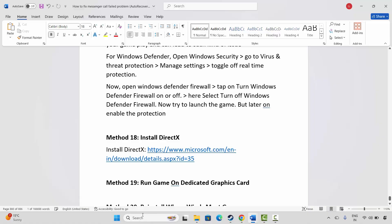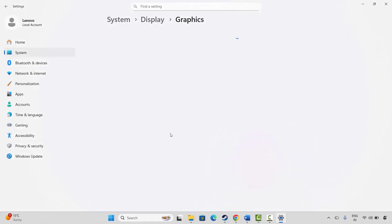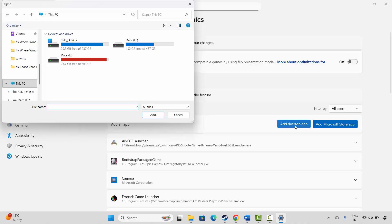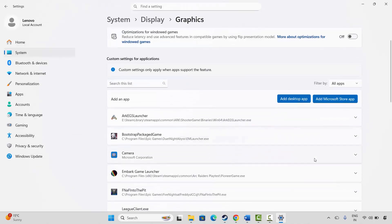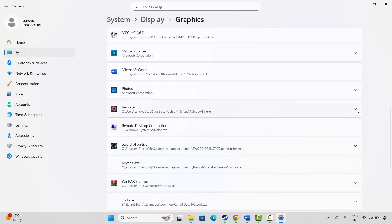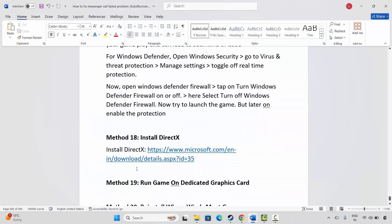If not, the next method is to run the game on the dedicated graphics card. Go to Windows Search and search for Graphics Settings. Add your game to the list by clicking on Add a Desktop App, then browse to the game folder and add the game. After adding it, search for the game in the list, click on the arrow icon under GPU Preference, select High Performance, and then try to launch the game.